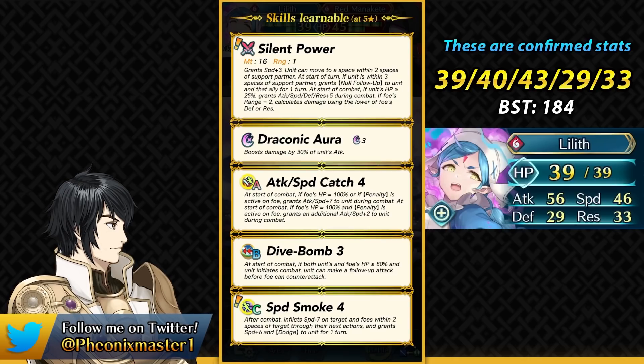Her base kit works out fine with Attack Speed Catch and the new Speed Smoke 4. Flying units cannot have access to null follow-up which she gets from her weapon, and then she can also get the damage reduction from Speed Smoke 4. After combat it can inflict a minus 7 speed debuff on the target and foes within 2 spaces of that target, and also provides its user with plus 6 speed and the dodge effect — which is basically the speed-based damage reduction that can scale up to 40%. We have seen this before on Repel, Spurn, Vital Astra, and all of those skills.